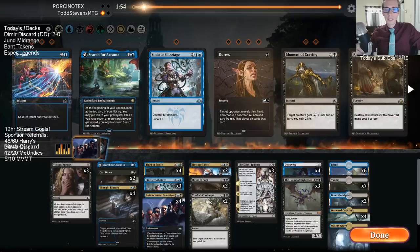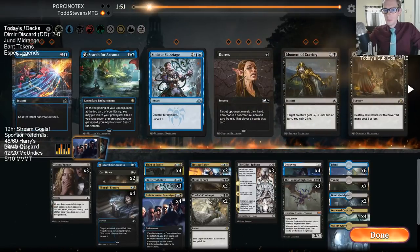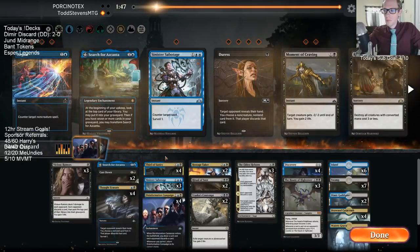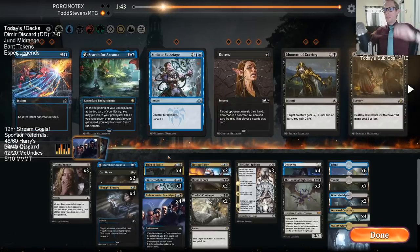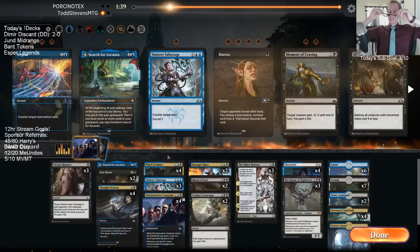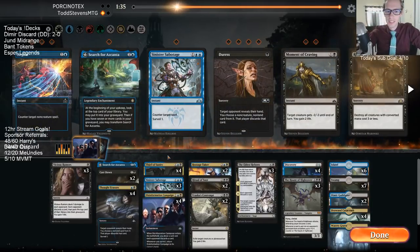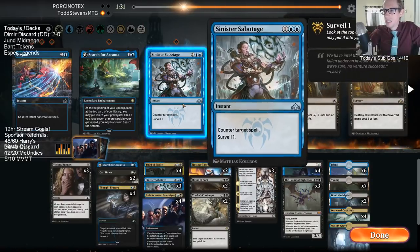Our opponent conceded. Haunt of the High Tower got really big really fast. We didn't even get to attack with it, but it was a three-three and then it was a seven-seven on our opponent's turn. If only it cost five and not six — I agree.